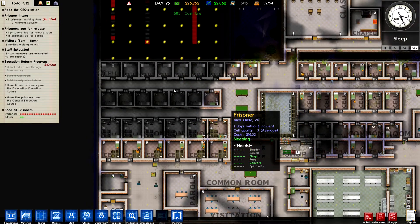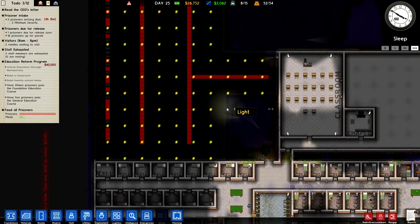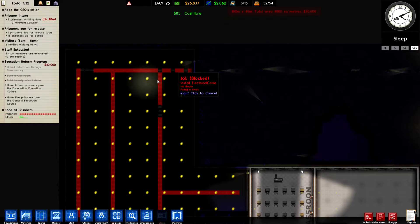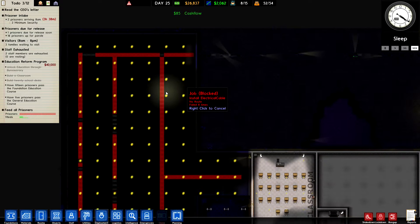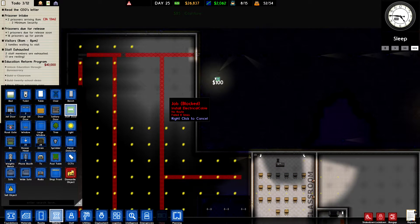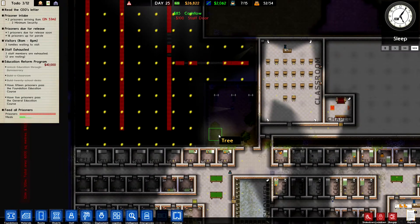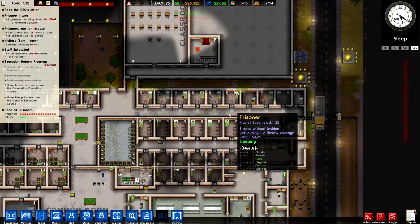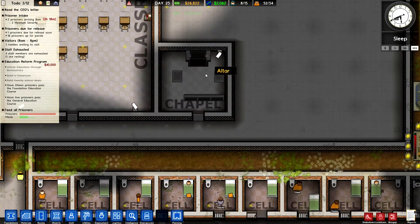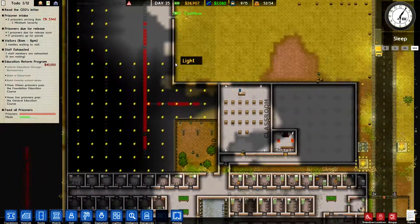I know the layout of my prison isn't great but hopefully as we move onwards it will improve. Our guards have no access to this area - I want them to install electrical cable. Let's put a door there for them, a staff door, just so they can get in. In our last episode I installed a chapel which serves as a multi-faith prayer room, so anyone of any faith can come in and pray there.